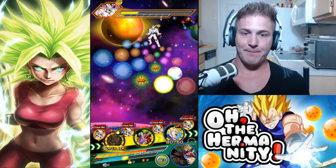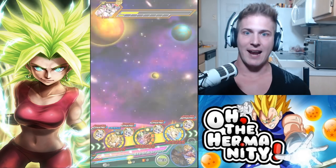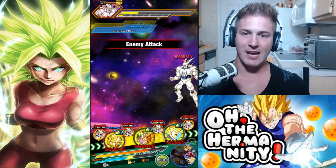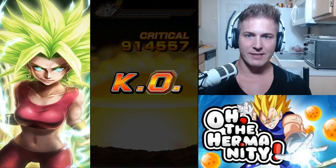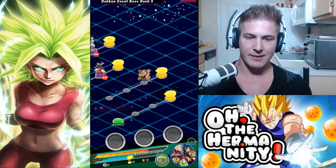That was pretty crazy. Let's just kill him real quick and get out of here. Do your 10 damage — and now you're dead. 914,000 on type disadvantage — very nice.